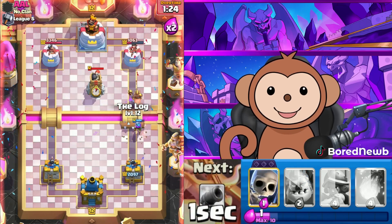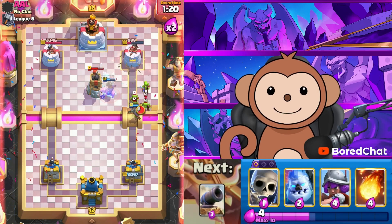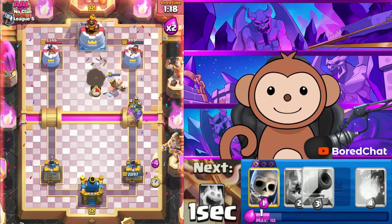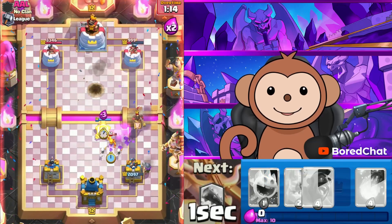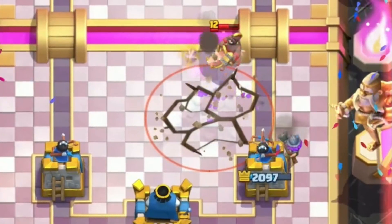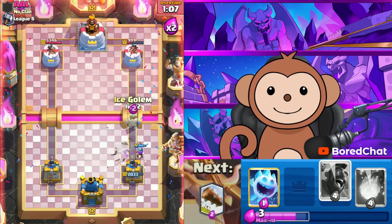Let's Log for his Goblins — nope. At least we got some chip damage on that Tower. Another Musketeer back here. Larry Mo and Curly just in case, high Cannon — keep him there for our Musketeer. This Musketeer is working out pretty well for us.